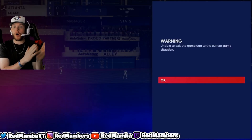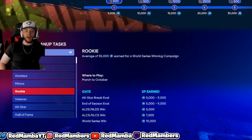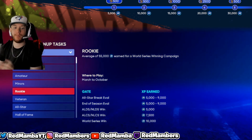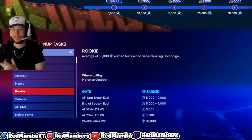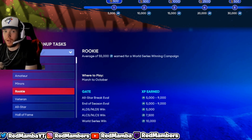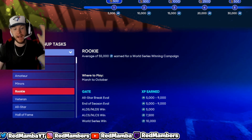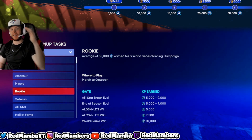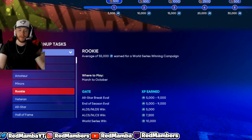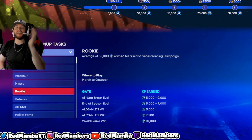You want to play all of that all the way up until just before the all-star break. The reason is you can play right up to the all-star break, and then right when the new program drops, BAM — complete the all-star break for easy 5 to 9k XP just from that milestone. Then play through the rest of the season, get all the XP from playoff wins and the world series. It's just an easy method: get right before the all-star break, then play the rest of the season and collect all that free XP.